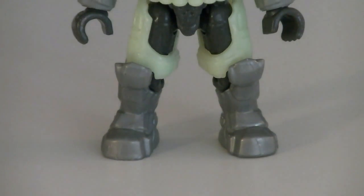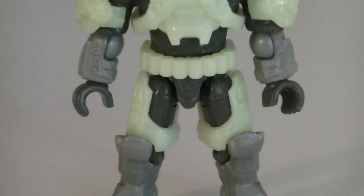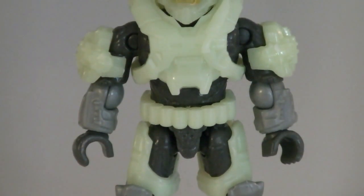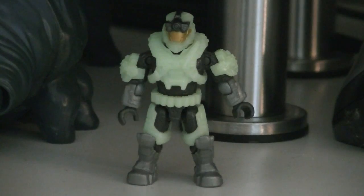The first of the two minifigures is an Operator Zombie Spartan from the Infection game type. The armor itself is molded in a green glow-in-the-dark plastic, with silver and black for detailing, and gold for the visor. After soaking up some rays, the glow-in-the-dark effect actually works pretty well.